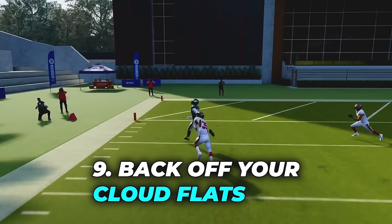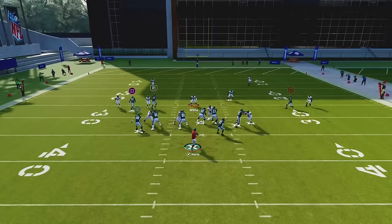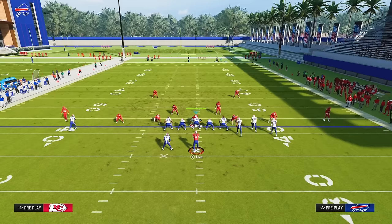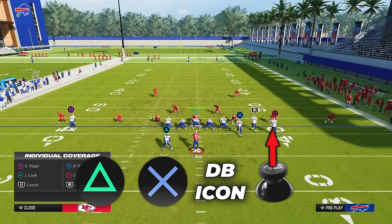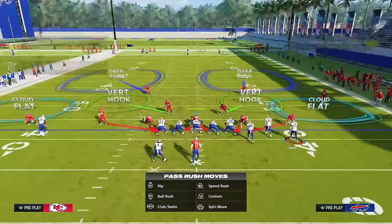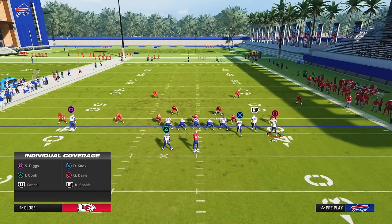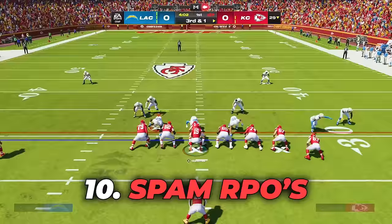Tip number nine is backing off your cloud flats, which is extremely important if you want to defend any corner or crossing route. If you do not do this, chances are you will be leaving the sidelines wide open every play. To back off your cloud flat, press Triangle or Y on Xbox, then X or A on Xbox, and locate the receiver closest to the sideline on the side where you want to back off your cloud. In this case that's number 13, Gabe Davis — he's closest to Legereus Sneed and the sideline. Press circle and then up on the right stick, and that backs off the cloud flat. You can do this for receivers on either side.